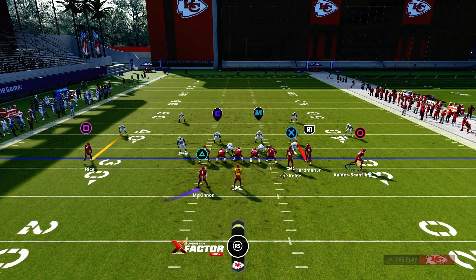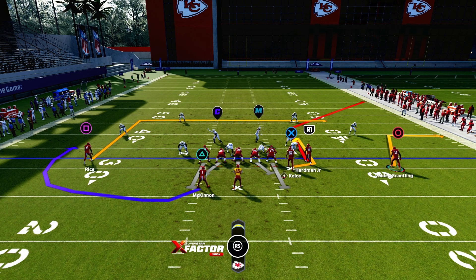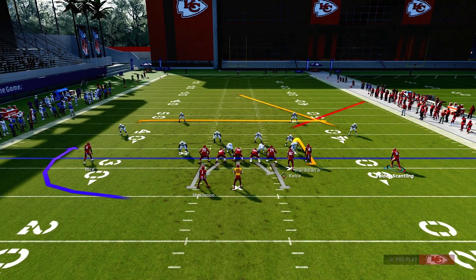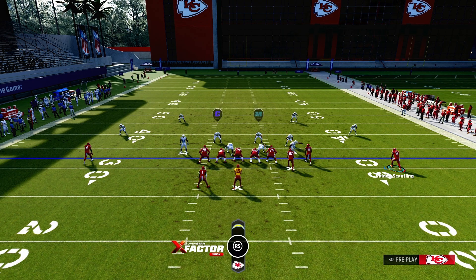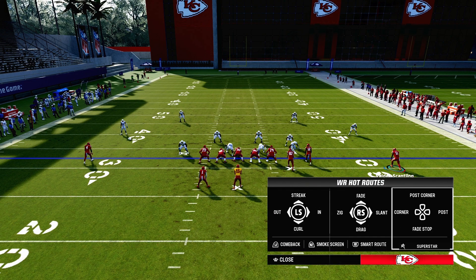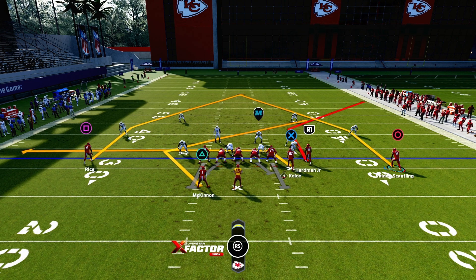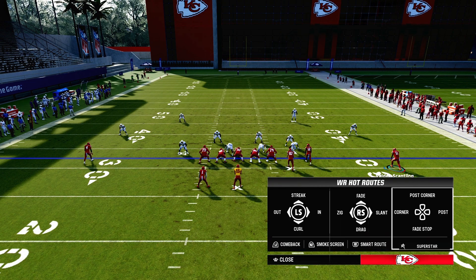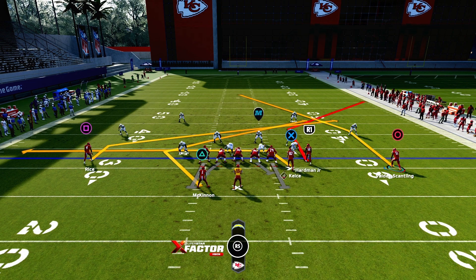If we want to motion out Kelsey, there's another adjustment. We want to motion out Scantling - circle - and put him in a post route. We want to put X in a drag and put triangle in a Texas route, and put him in a post. So in this situation you have two post routes, but you don't want them to cross. So what I like to do is put him in a slant - the slant will get to Texas before Texas gets there.